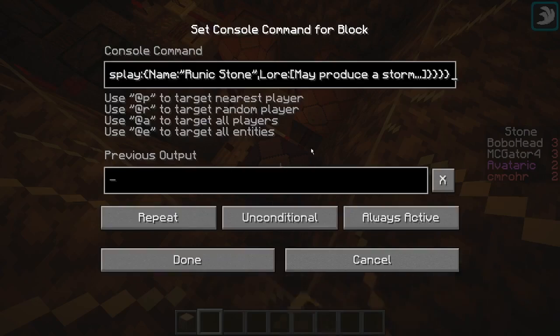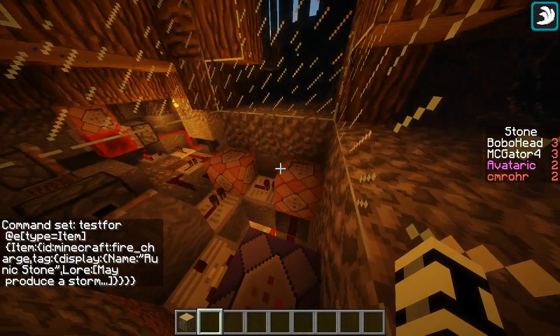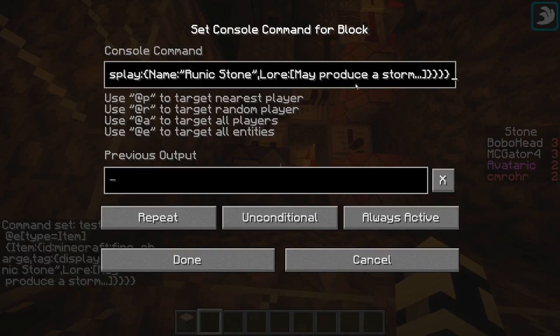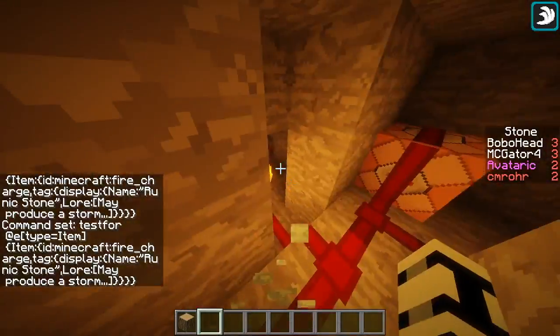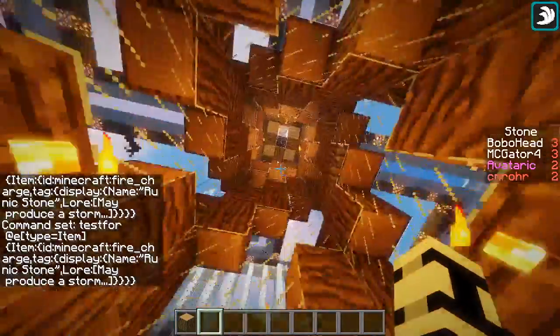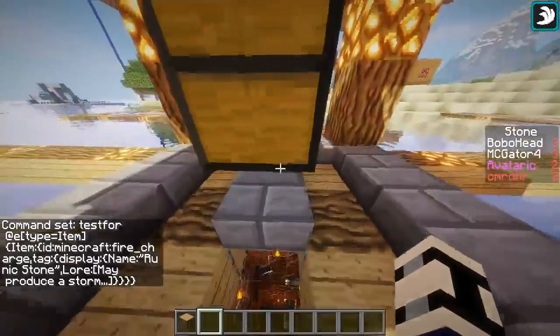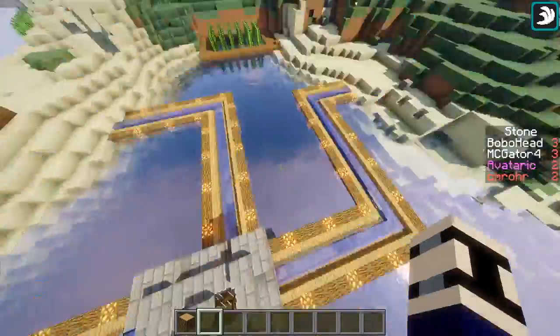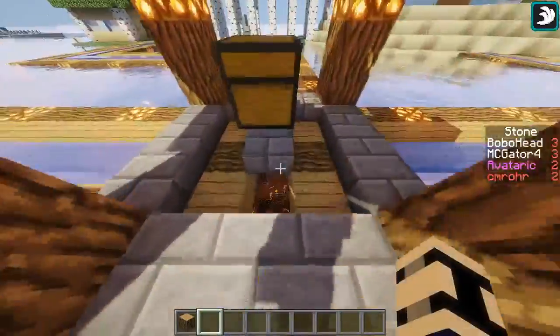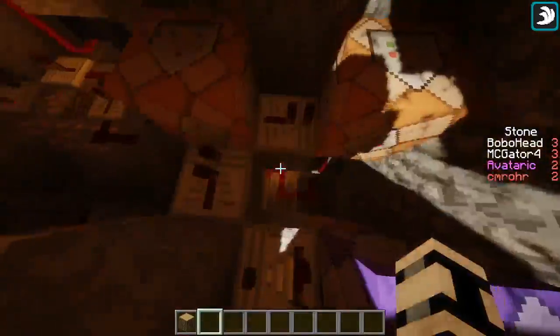So these Skydrops — you'll get them, they'll pop into your inventory, they'll say runic stone, and in the lore it'll say 'may produce a storm.' If you drop them down, then it's gonna trigger all of this stuff. Basically, what that's going to do is it's going to refill this chest and that chest over there inside that little weird structure, and it'll fill it with really awesome stuff — better stuff than you could ever get.